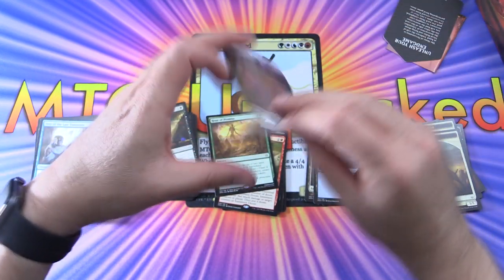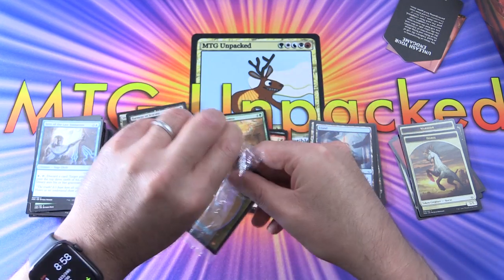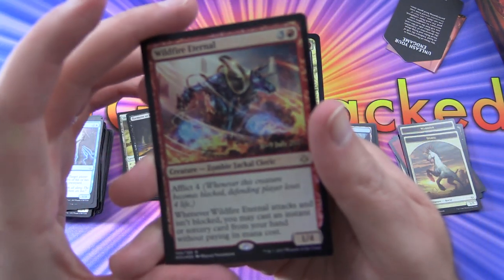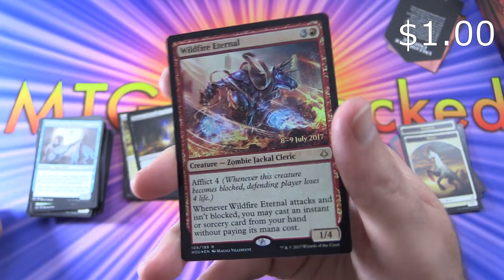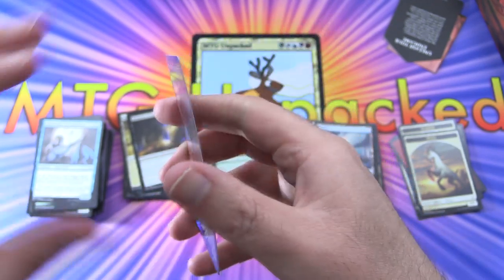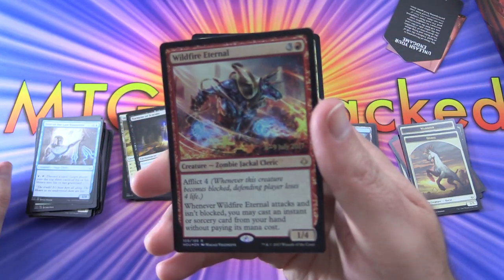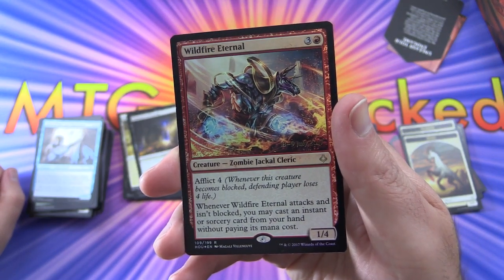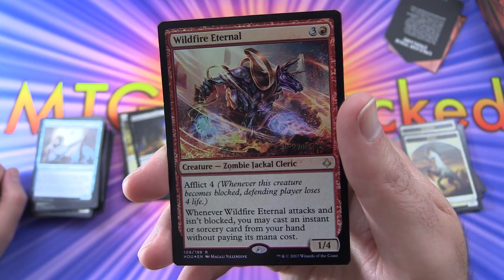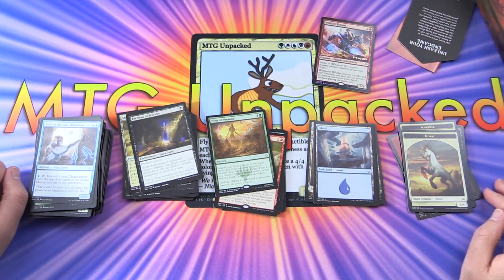Let's take a look at the foil — I'd like to get the full foil juicy goodness, so we'll crack it out of the pack here. I know some people cringe about this, but let's go. What do we get? Wildfire Eternal. Foil promo rare — creature, Zombie Jackal Cleric, 1/4 for four. Bit of a Pringles curve to that card after all these years. Has Afflict 4, so whenever this creature becomes blocked, the defending player loses four life. And whenever Wildfire Eternal attacks and isn't blocked, you may cast an instant or sorcery card from your hand without paying its mana cost. Look at that foiling.